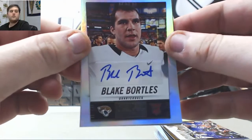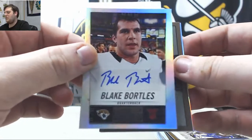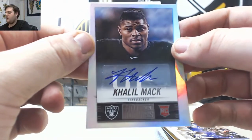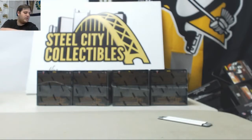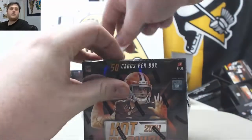Next three autos: Rookie Auto Blake Bortles for the Jags — I think with a running game he might turn it around, he can't be any worse than he was last year. 150 points will randomize. And Khalil Mack Rookie Auto — nice. Some top five picks right there: Khalil Mack, Blake Bortles, and some points. Nice start right there. Good case so far.